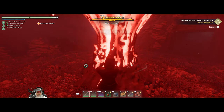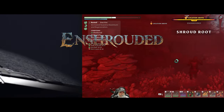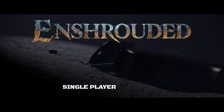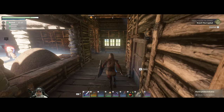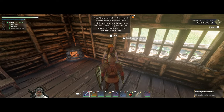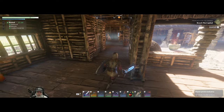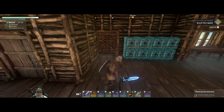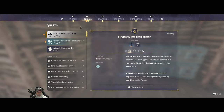Welcome back everybody to Enshrouded. In this episode we're going to do a quest for the farmer. She needs a kettle so she can cook and make us some pretty good food. The plan is to get a fireplace for the farmer.